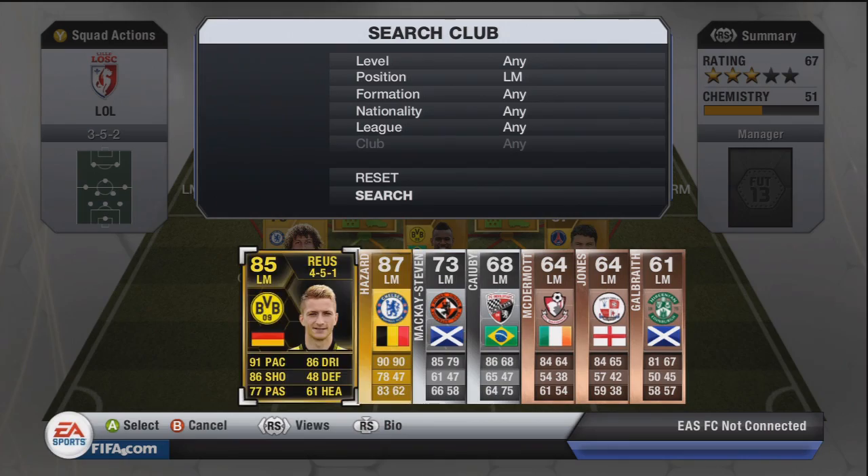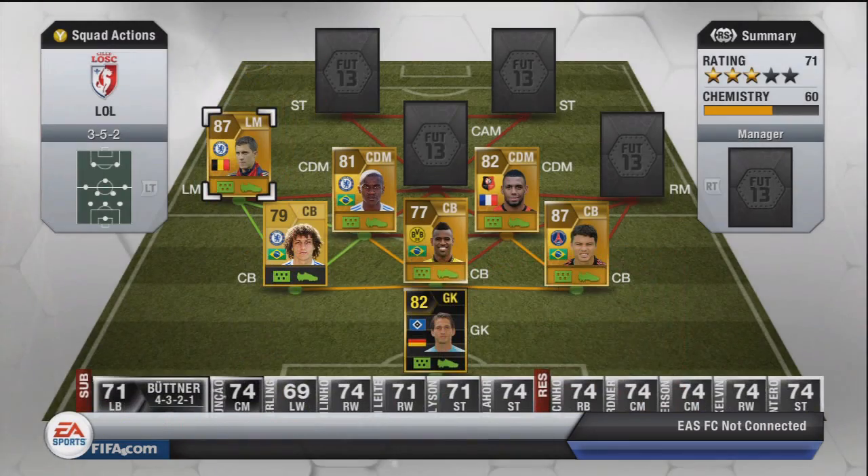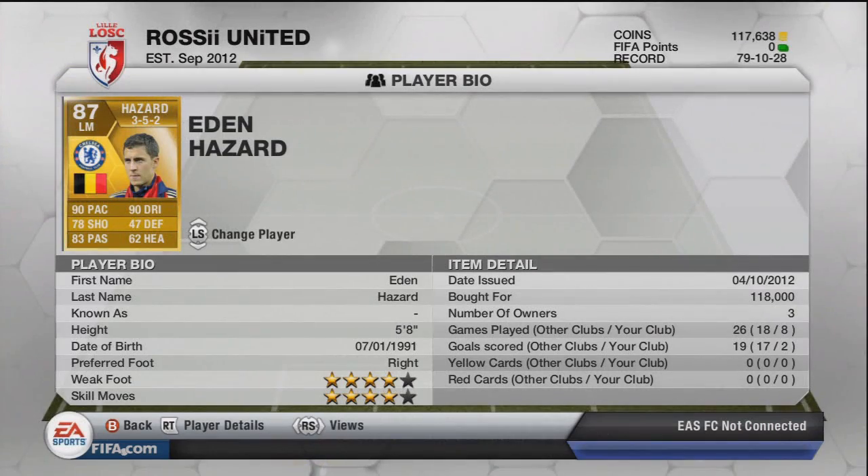Moving on to the left mid, who is one of the main players in this team — it is actually Eden Hazard. I picked him up for 118k. His price has dropped a little bit since then so when I go to sell I'll probably make a small loss, but that isn't too bad. He's a very, very good player: 4-star skills, 4-star weak foot, 90 pace, 90 dribbling, 78 shooting, 83 passing — a very good left-sided midfielder.